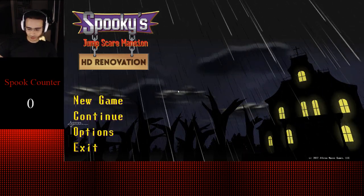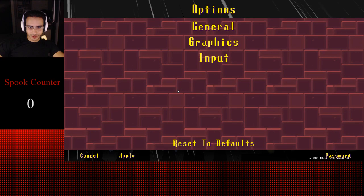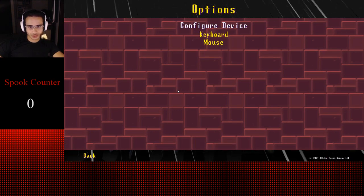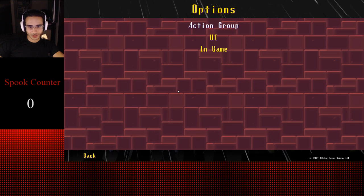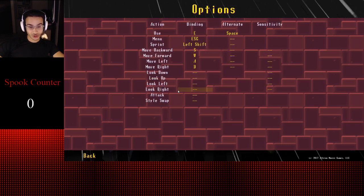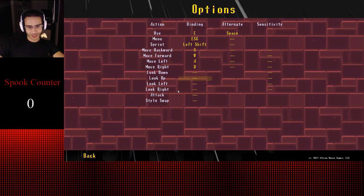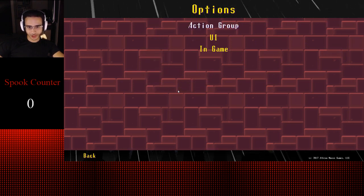Starting off, I just want to make sure all the settings are okay because I have some other things set up and I want to make sure nothing is in the way. So the controls — keyboard, everything. This is the most boring part of the run, I'm sure. But the controls seem really simple, and I guess all this is mouse stuff, so we don't have to worry about that.